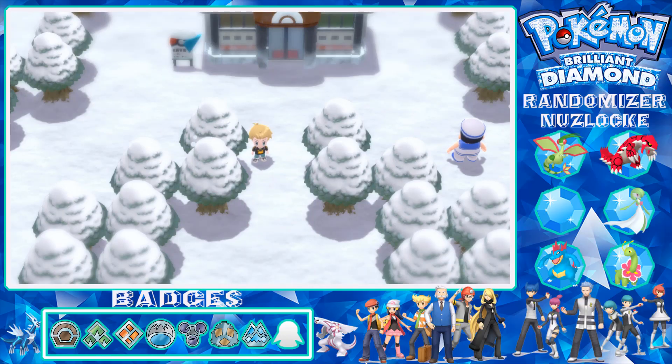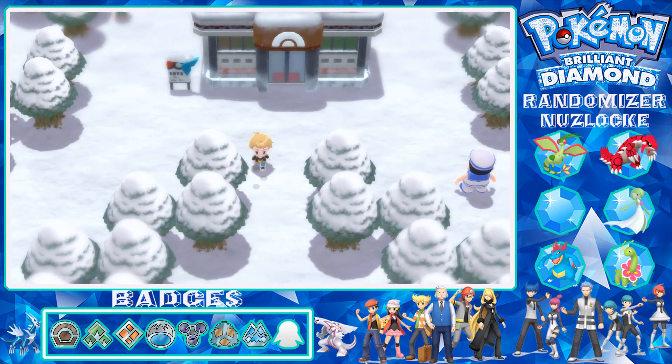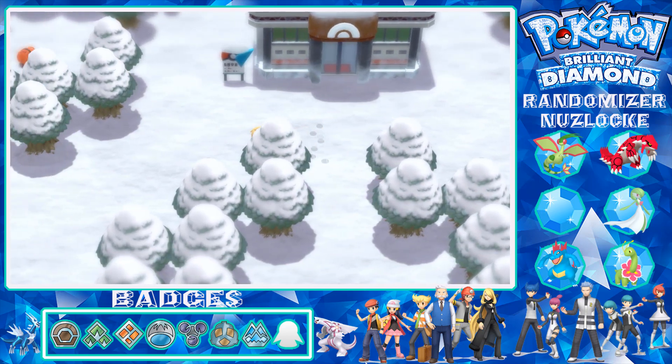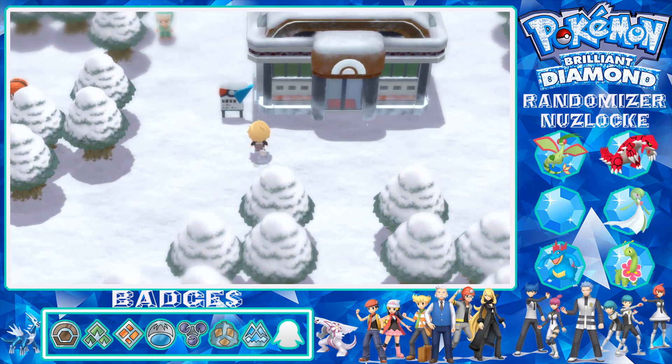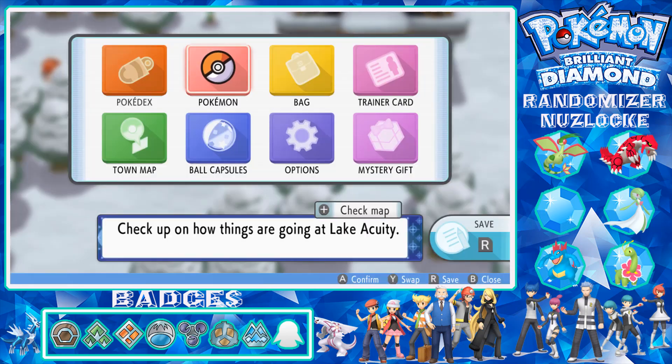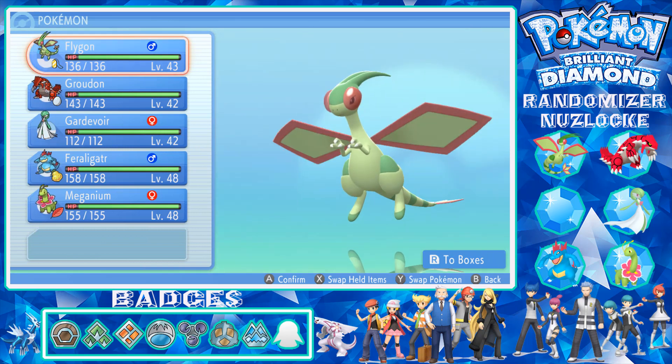Hey guys, Frostvox here and welcome back to my Pokemon Brilliant Diamond randomizer Nuzlocke. This is episode 34. In the last episode we did the gym - we made it there and did it. The puzzle inside took a while but we managed to complete it and got our next badge, which was the seventh badge. So there's one more to go. Let's go over my Pokemon.